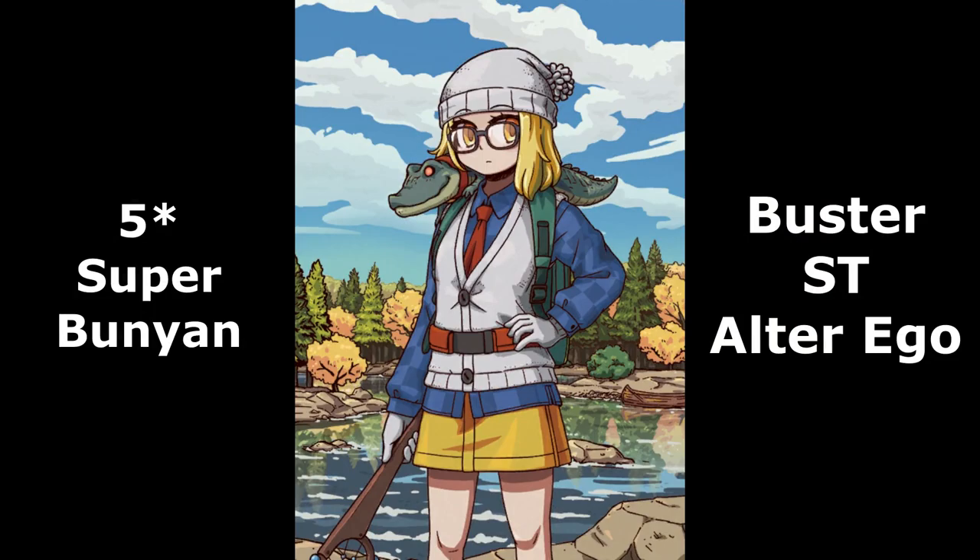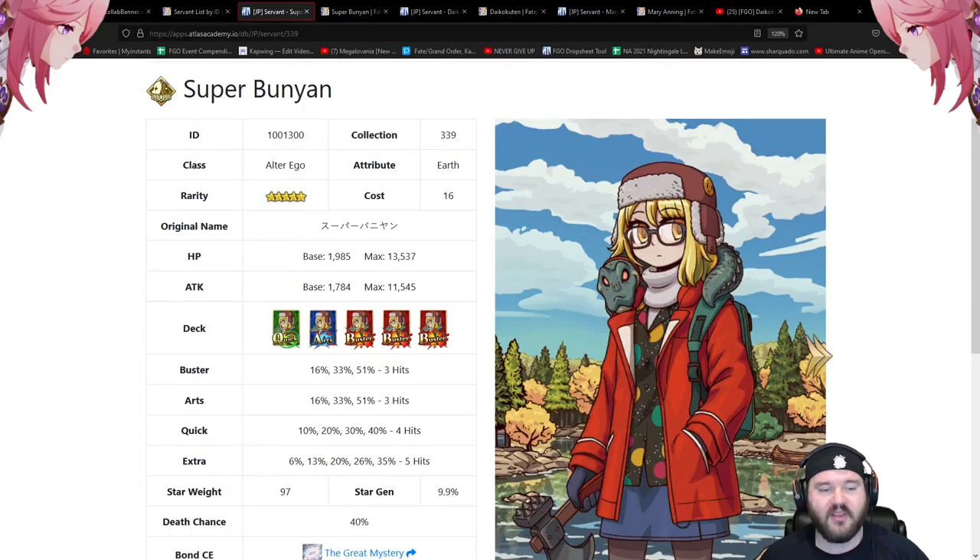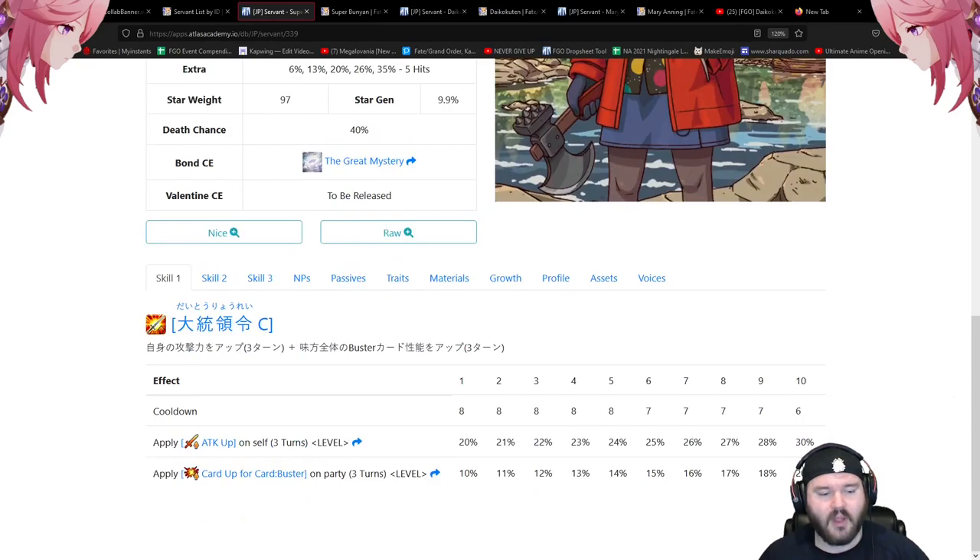Last but not least: Super Bunion, a five-star alter ego with a triple buster deck. Five-hit extra card, four hits on quick, three hits on arts and buster. Star weight of 97 is right on par with other alter egos in the game — about three lower than Melt. Overall not bad at all.